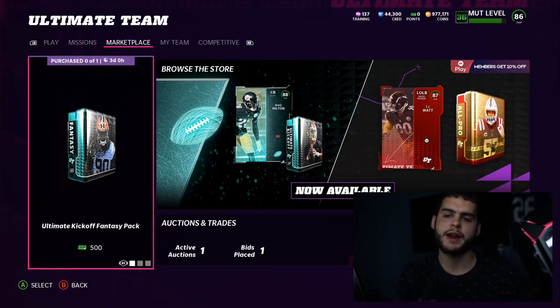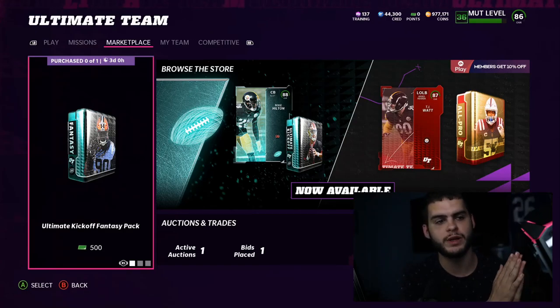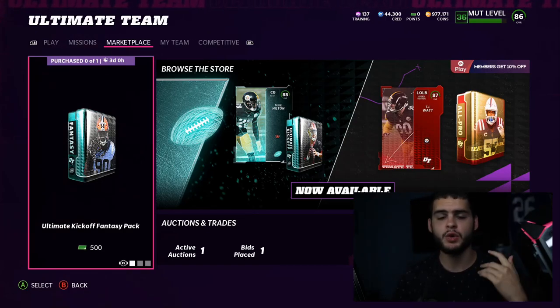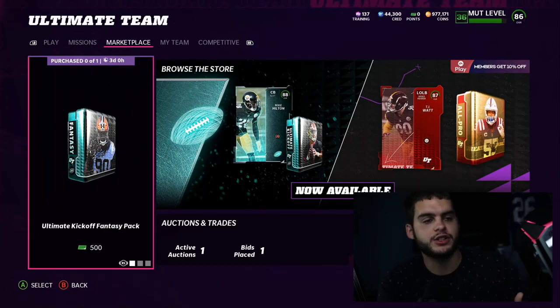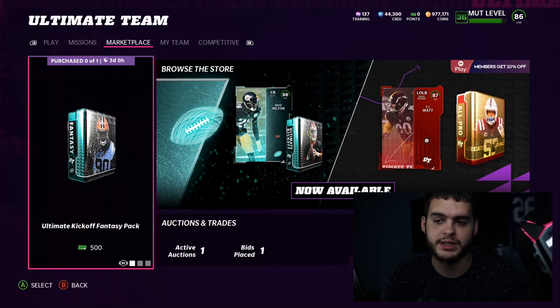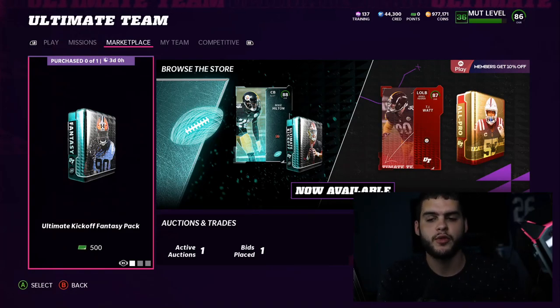Today I'm going over how to get your free 86 Calais Campbell as well as your Kyler Murray, which should be coming soon. When I made a video about this two weeks ago, a lot of people were asking how to get the other two. It's now pretty certain how the schedule works, and one of them did end up releasing.